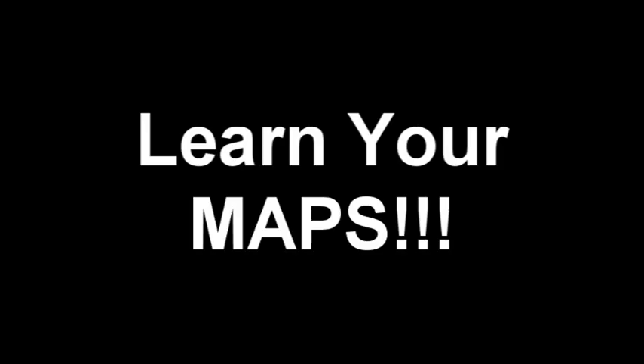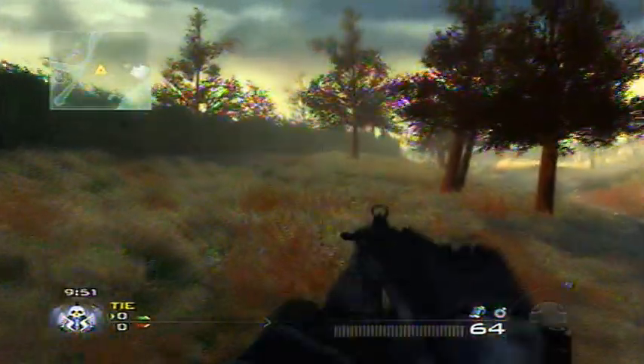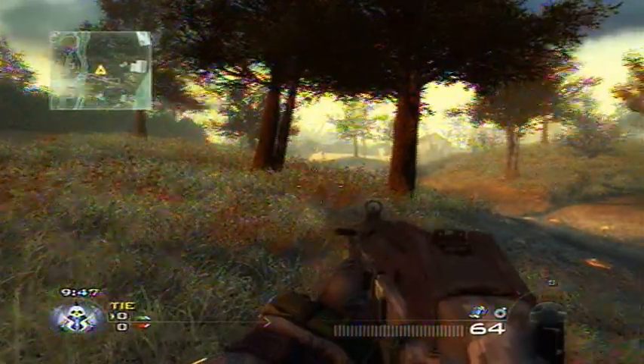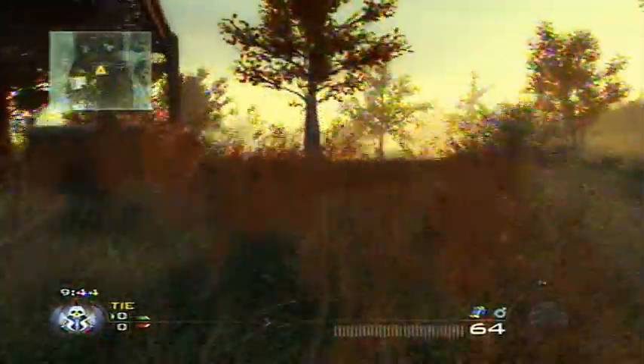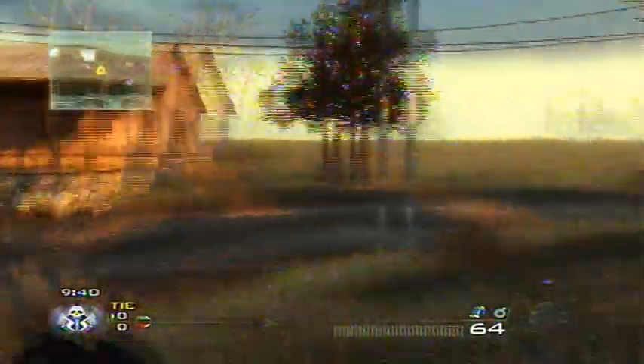Learn your maps — a link should be in the description. I have a video showing different spots on maps so check that out. The next tip is stopping to see your surroundings. If you stop, it allows you to look around and see everything moving. Run around, stop, and you can see everything — it's a lot easier than running around trying to spot people.